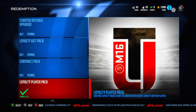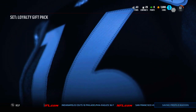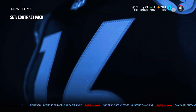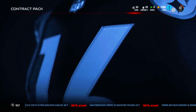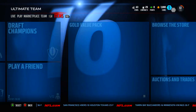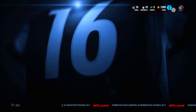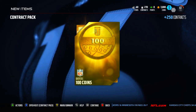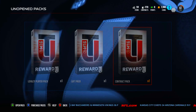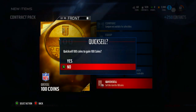The loyalty player pack you cannot do twice, but the contract pack you can. Let's open the contract packs — it's pretty much going to be 250 contracts. 100 coin quick sell, and 250 contracts in the top right. I kind of like the contracts because I'm going to be playing a ton of solos and it's really going to help out. Let's keep it going.